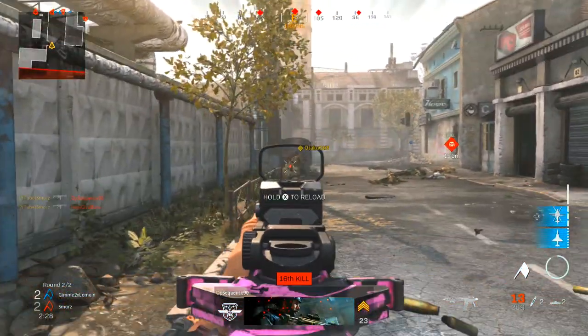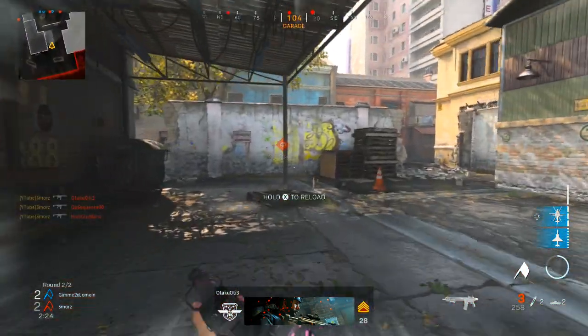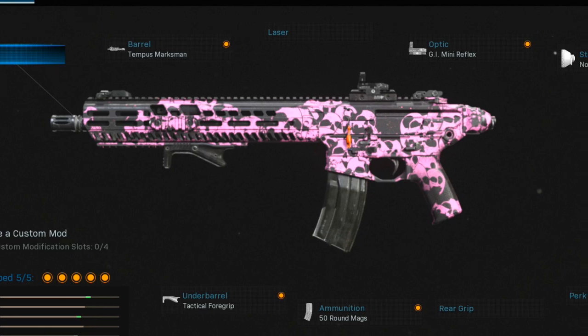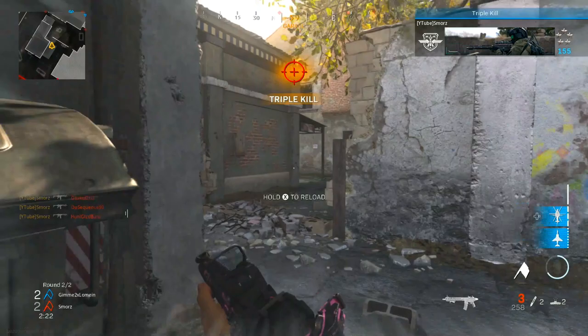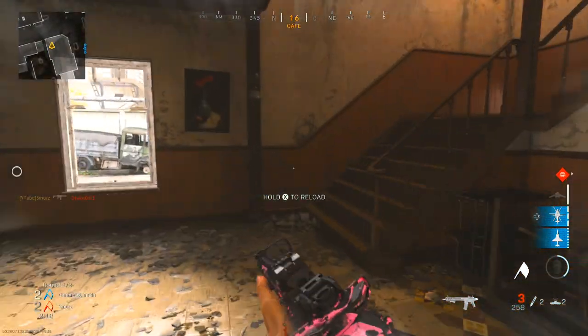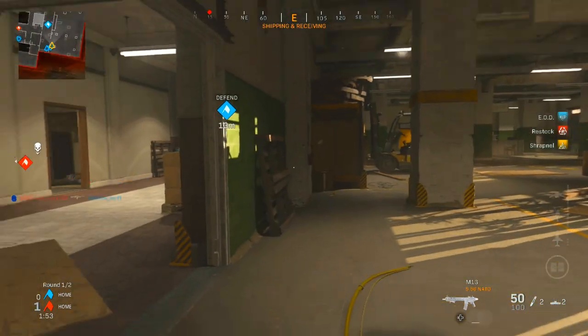Jumping straight into the class setup: I have the Tempest Marksman Barrel, the G.I. Mini Reflex, no stock, the 50-round mags, and the Tactical Foregrip. The M13 is the new sheriff in town — move aside M4, there's no more room for you within Modern Warfare.